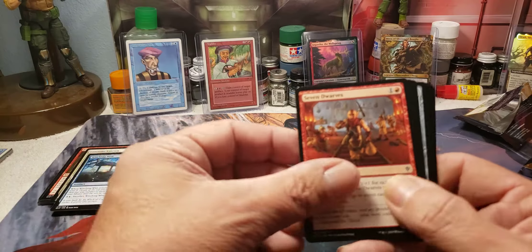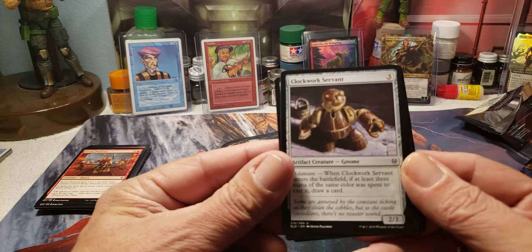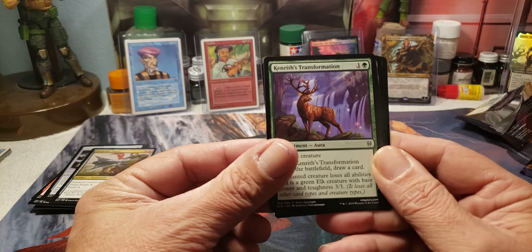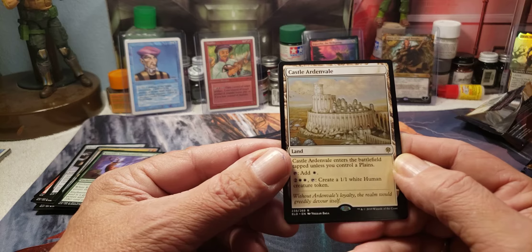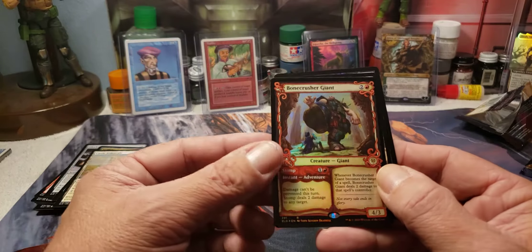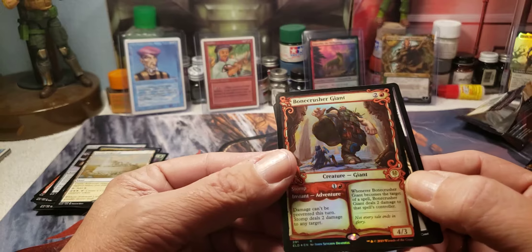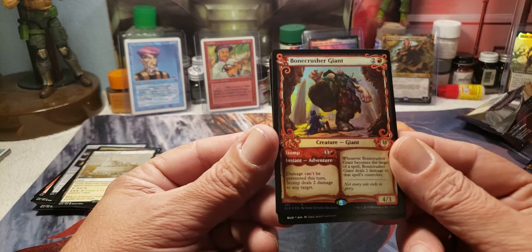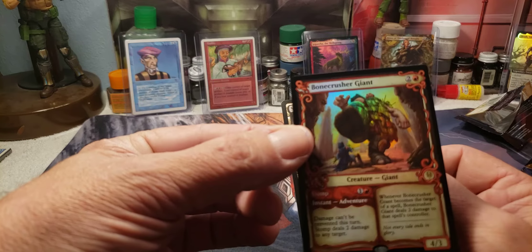The Witching Well and other commons. Getting to the uncommons: Clockwork Servant, Steel-Claw Lance, Kenrith's Transformation. The rare is Castle Ardenvale — really nice, it lets you create a 1/1 white Human creature token for four mana. Then we have a sweet alternate art Bone Crusher Giant as a rare foil — that is an absolutely awesome pull out of a regular pack. Look at him getting ready to stomp on somebody, I love that artwork. That wraps up the Eldraine packs.